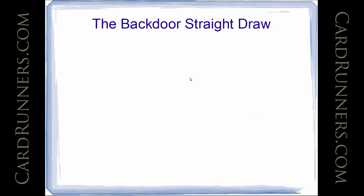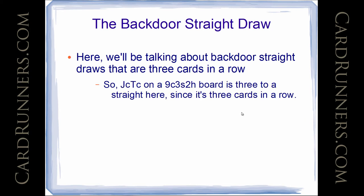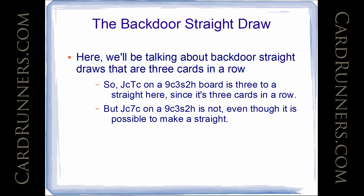The backdoor straight draw. Here we'll be talking about backdoor straight draws that are 3 cards in a row. So Jack 10 of Clubs on a 9 of Clubs, 9 of Spades, 2 of Hearts board is 3 to a straight, since it's 3 cards in a row: the 9-10-Jack. But Jack 7 of Clubs on a 9 of Clubs, 3 of Spades, 2 of Hearts board is not considered 3 to a straight, even though it is possible to make a straight. We're not counting 7-9-Jack. 10-8 does make a straight combo here, but that's only a single combo.